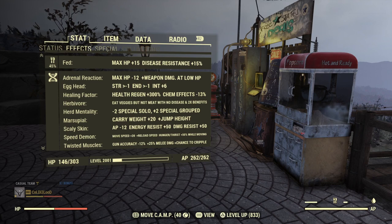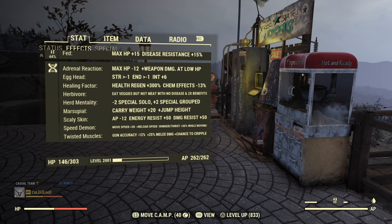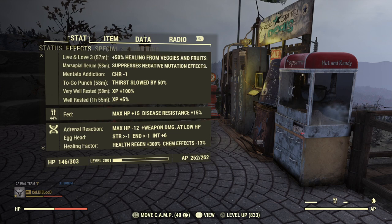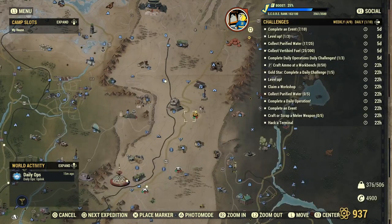For serums, you only really need egghead, herbivore, and herd mentality. If you have the marsupial mutation, take the marsupial serum because marsupial takes away one intelligence - taking another serum negates that negative effect for an hour. That one intelligence matters right now. Herd mentality gives you two plus from your whole group, so make sure you're in a group while getting XP. Being in a team is just so beneficial.